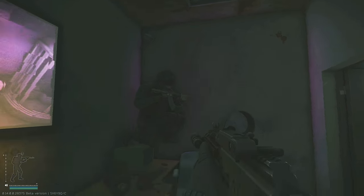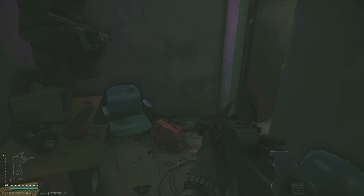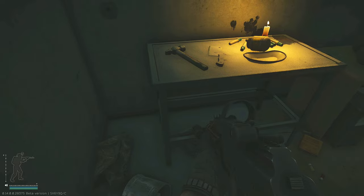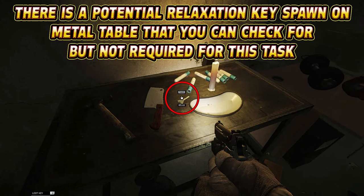Once you unlock this room and go inside, it will look like some kind of a torture room. Just from entering inside of it, you will end up getting another subtask complete. You don't have to retrieve anything from here. After this, you can just survive an extract from the raid to be able to hand the task over.